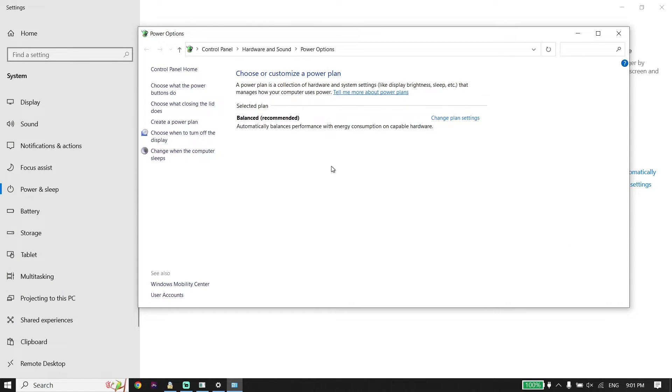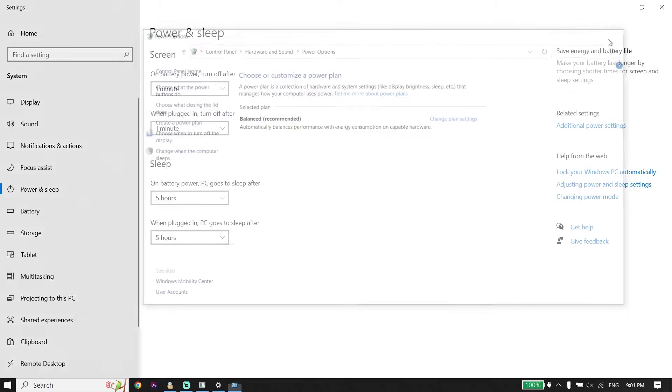If you have a desktop PC, you should see the option called High Performance. Check that option. If you have a laptop, go down to your desktop and select the battery icon from the taskbar.